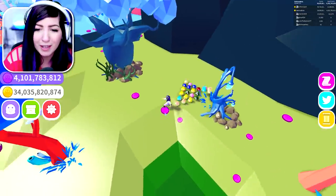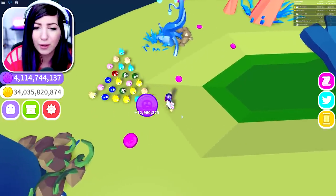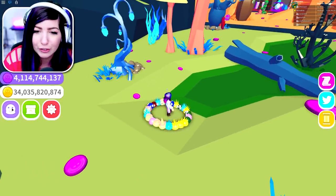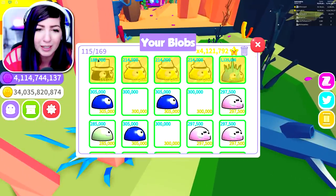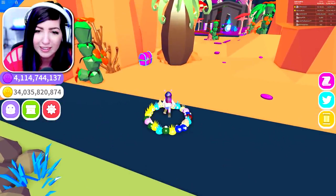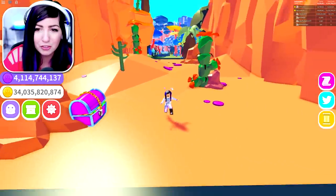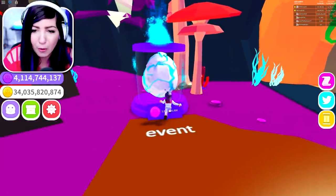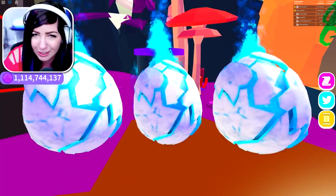I'm going to go ahead and equip those and keep grinding. I found I might have been breaking them faster because these pets are faster. Once I put everything under 200,000 away, everything I have equipped is over 200,000 power or more. There's chests everywhere. So we're going to go ahead and buy four more of these, make a shiny, and make a radioactive — then we're going to try to upgrade it as far as we can.